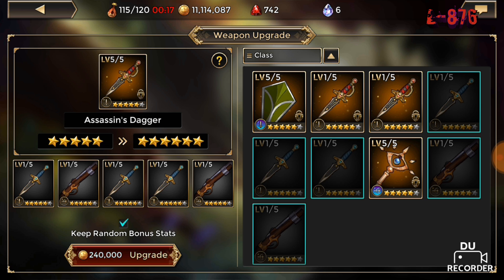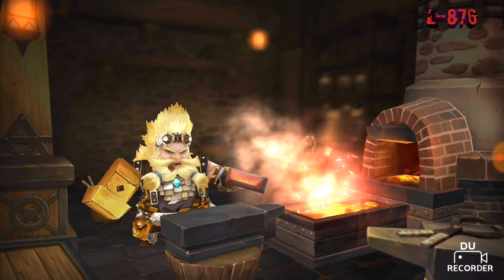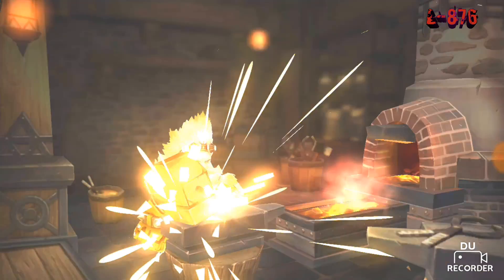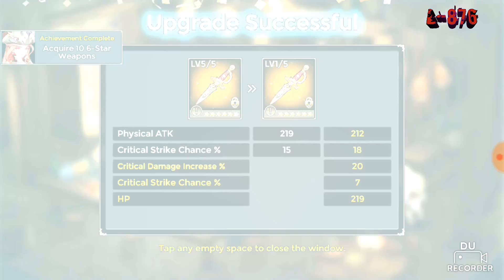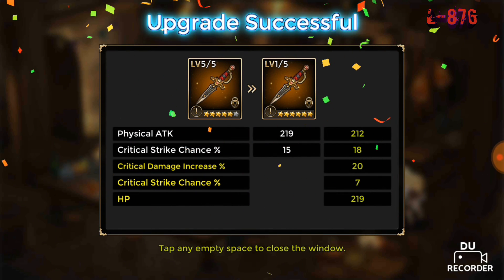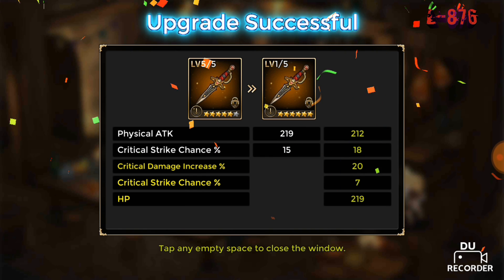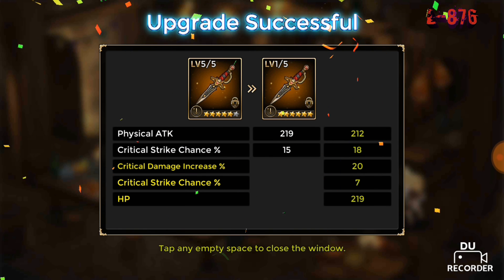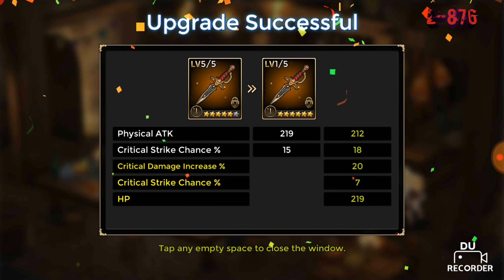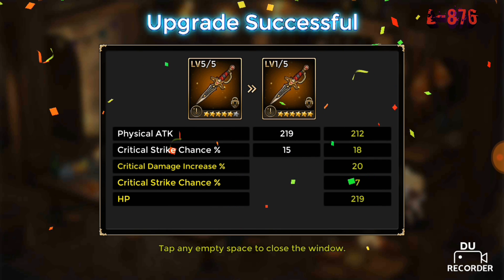Alright, so let's see what bonus stats I'll be getting. Hopefully speed, defense penetration, physical attack — not HP. Oh my god, I was about to say no HP, but that's what I got. But that's alright. This video is for educational purposes — I'm teaching you guys the best and most effective way of making a six-star weapon.